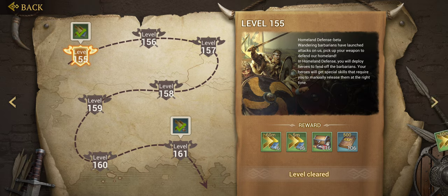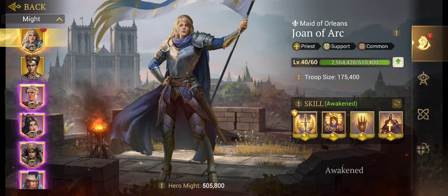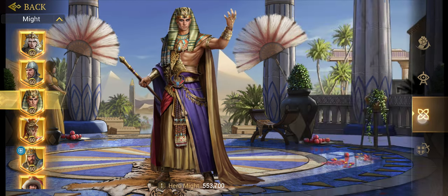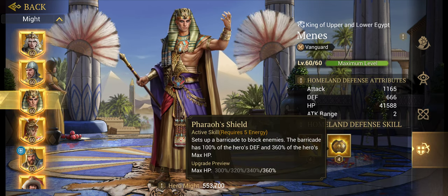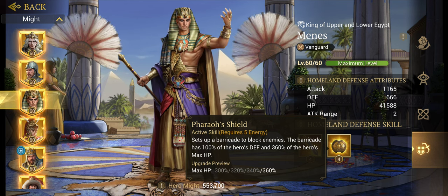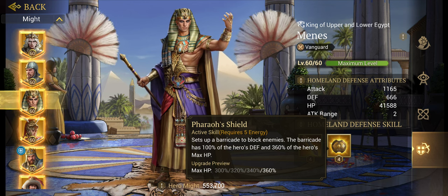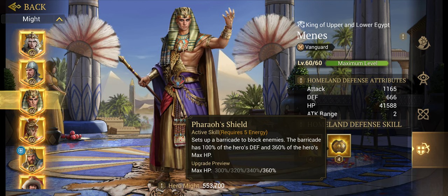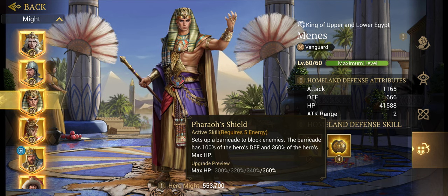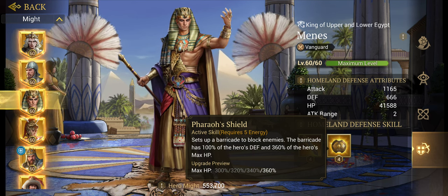As soon as I got to level 150, I had to start using three barriers because there were just so many of them. The difference between this video and the last one I posted is that I was using Nobunaga. Nobunaga does have a fantastic ability, but Menes's contribution gives me the ability to funnel them in — the barricade has 100% of the hero's defense and 360% of the hero's max HP. After a lot of trial and error swapping between different heroes, I figured out the lineup that works best for me. I urge you guys to play with it and figure out what your own strategy is. Hope you guys liked the video!